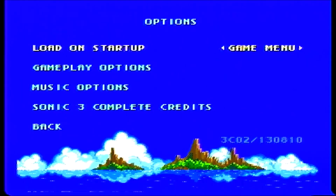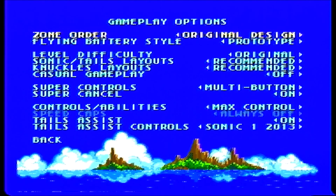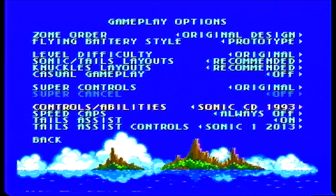I'll show you my options here. Gameplay options: we're doing the prototype order, so we're going to be doing Flying Battery before we start playing Sonic & Knuckles. We'll do the original difficulty, but with the recommended layouts. Casual gameplay is off, because that basically determines whether you have infinite lives or not. Super controls — we're going to have it under the original, with super cancel off. We're going to have original control, actually max control. No — we're going to have it as Sonic 3, because if we have it under max control, we can't do Tails Assist.